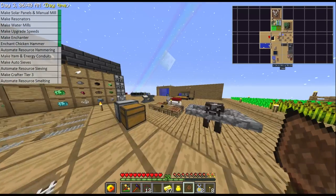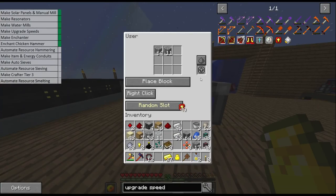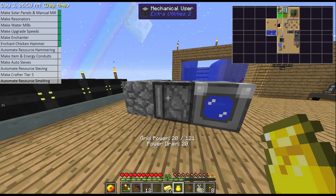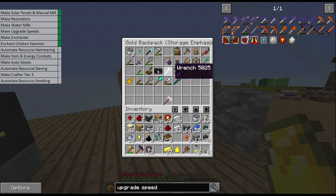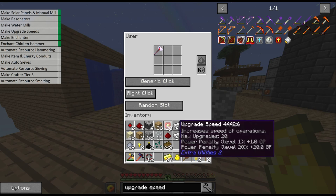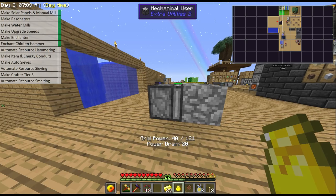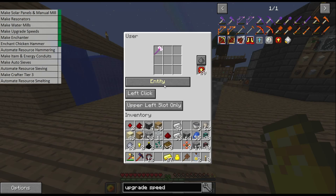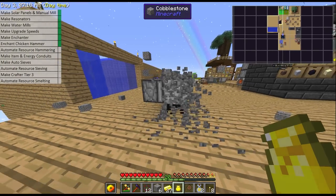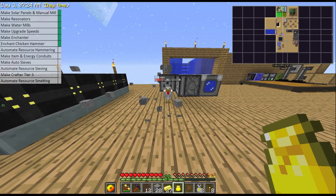We've done our speed upgrades and we're about to automate the hammering. We go to our mechanical user, put the 20 speed upgrades in. Then we go to our other mechanical user, give it our enchanted chicken hammer, give it our 20 speed upgrades, and set it to 'use item on block'. Look at how quickly it's hammering — no auto hammer will work that quickly. And because it's a chicken hammer it will even spawn chickens, so technically this will also give you a chicken farm or an experience farm.